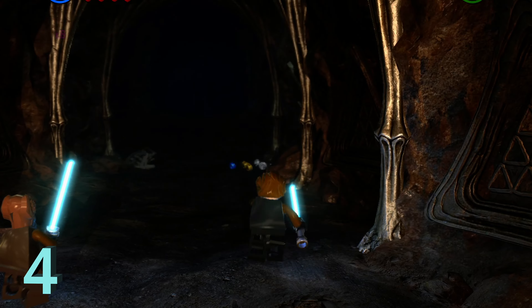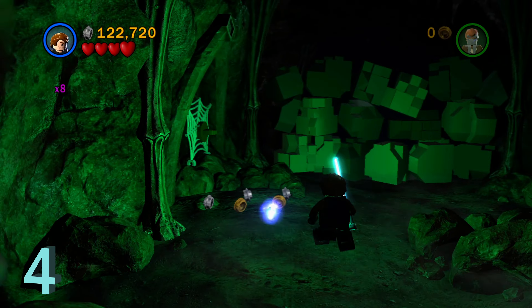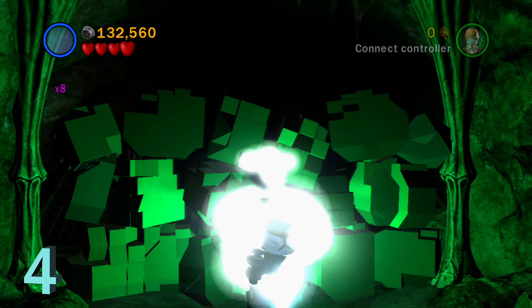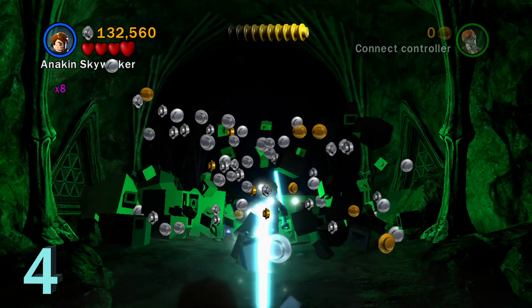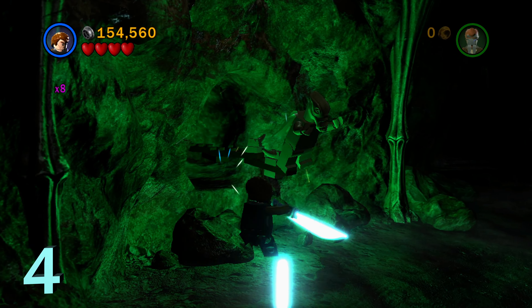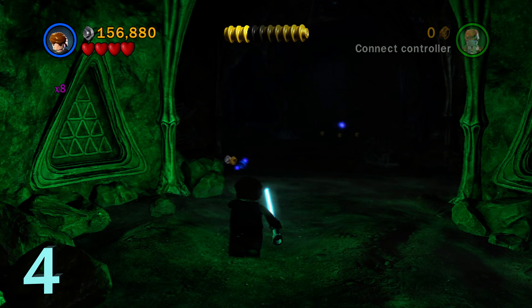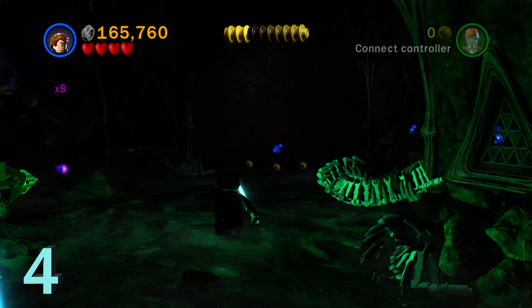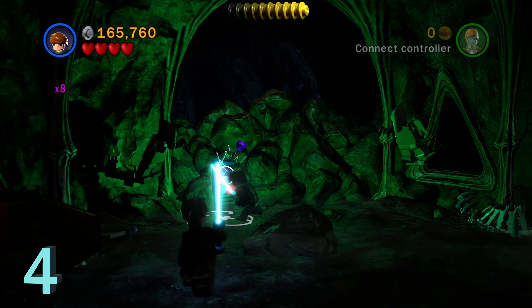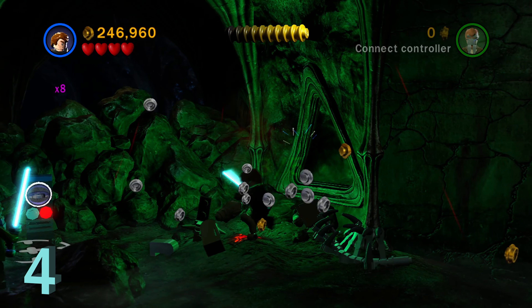For minikit number four, once you get inside the caves, we're going to turn on the glow-in-the-dark extra to make things easier to see. There's going to be a rock wall — just blow that up with the bazooka character. On the left side there's going to be a Geonosian statue that pops out of the wall. Destroy that, and that's one out of five. The next two are right next to the astromech droid panel, so knock those out, bringing it up to three out of five.